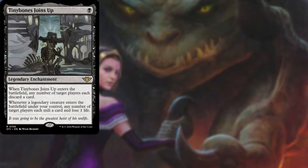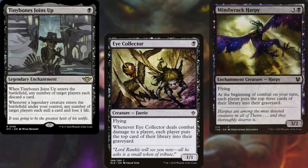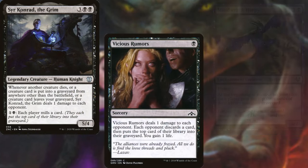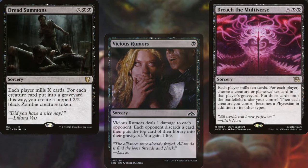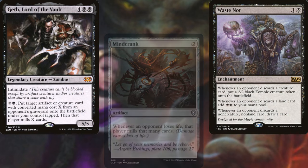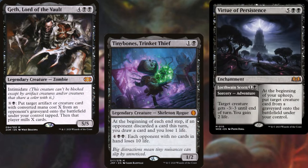Tiny Bones joins up, The Eye Collector, Mindrack Harpy, Sir Conrad the Grim, Vicious Rumors, Breach the Multiverse, Dread Summons, Mind Crank, Waste Not, Geth Lord of the Vault, Tiny Bones Trinket Thief, and Virtue of Persistence make up the core of our deck and how we plan on winning.